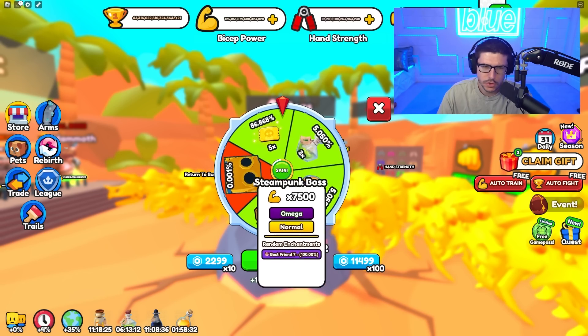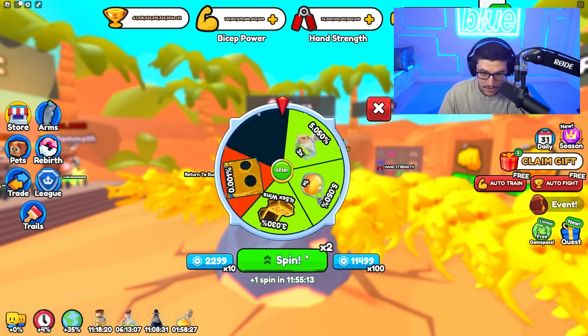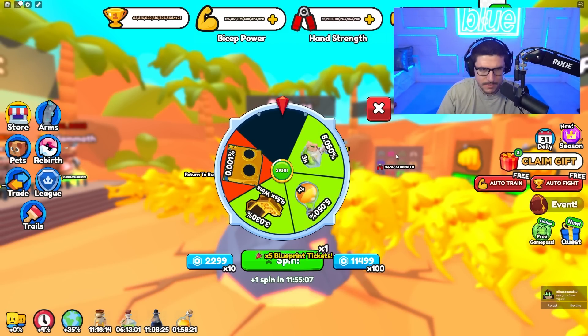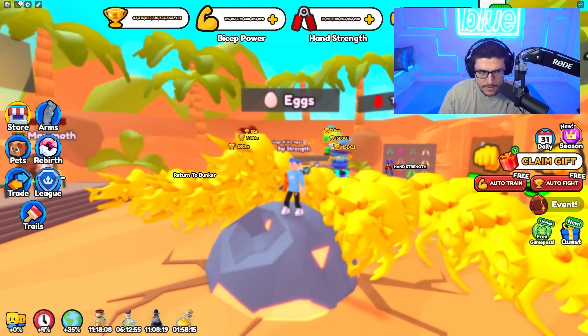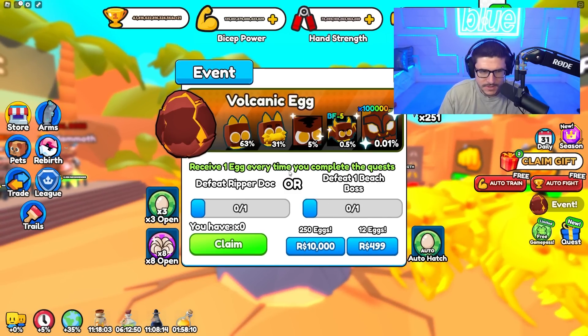We also have three spin wheels — we might as well spin, because the prize is no longer the super rare cog wheel, it's the steampunk boss pet with a best friend enchant, which is nice. Enchantments are annoying because I want really good enchantments on my pets but they're hard to get since you have to use rebirths for it.